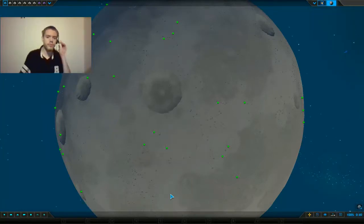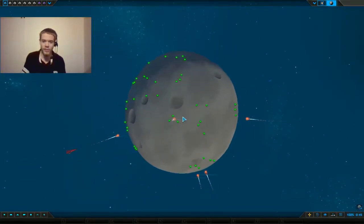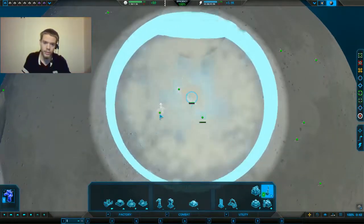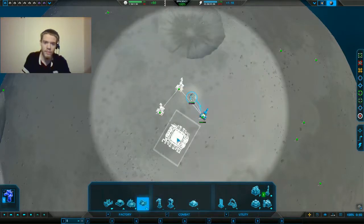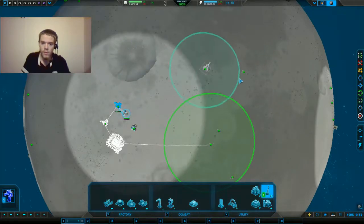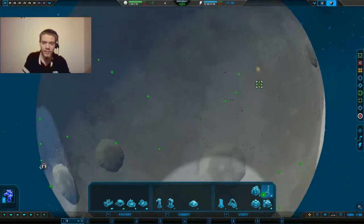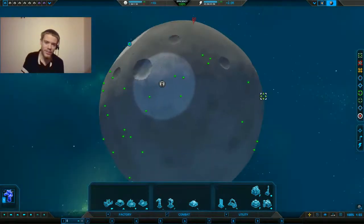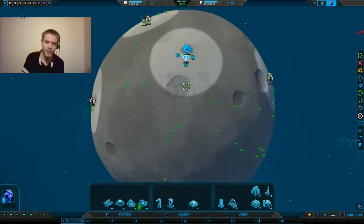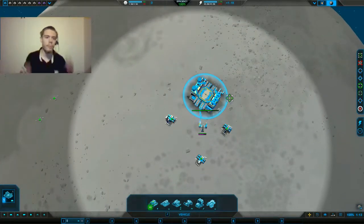Hey everybody, it's part 35 of Planetary Annihilation Titans. This is the only planet — look how small this planet is. It has 77 metal, do you guys believe that? We are already surrounding the planet with a bunch of our allies. There's only a few spots the Anni could be, and by the time we start building up, the Anni are going to be surrounded by 6 other of my AIs and me.